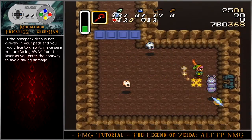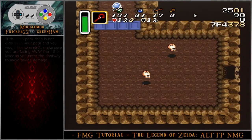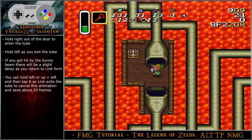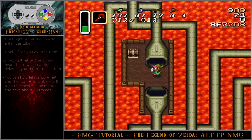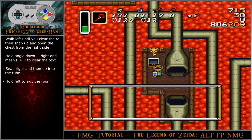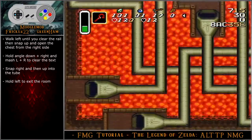If the prize pack drop is not directly in front of Link and you would like to grab it, make sure you are not facing the door as you move to grab it to avoid the laser eye. Hold right out of the door and then enter the tube. Hold left as you exit the tube. If you got hit by the bunny beam, there will be a slight delay as you return to Link form — hold left or up-left and then quickly tap A when Link appears to cancel this animation and get boosted toward the chest. If done correctly, the bunny animation will not cause you to lose any time. Walk left until you clear the rail, then snap up and open the chest from the right side. Hold angle down-right and mash L and R to clear the text. Snap right and then up into the tube. Hold left to exit the room.